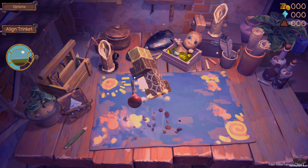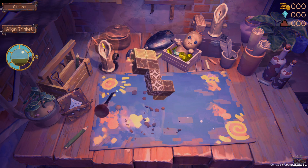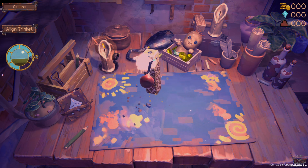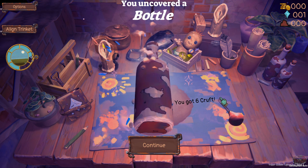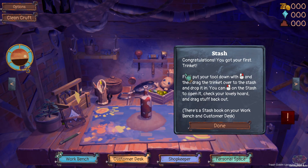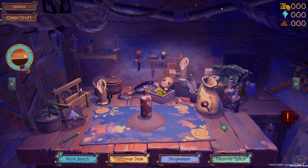That's a piece! We got a bottle. You got six cruft. Congratulations, you got your first trinket. Right-click to put it down, then drag the trinket over the stash and drop it in. You can left-click on the stash to open it, check your lovely hoard, and drag stuff back out. There's a stash book on your workbench.